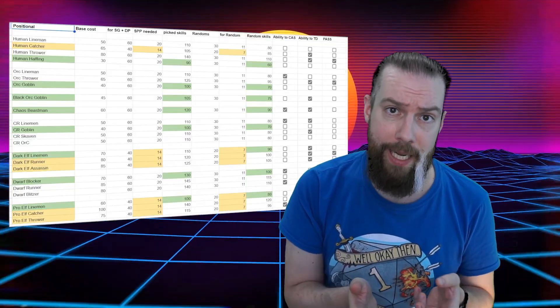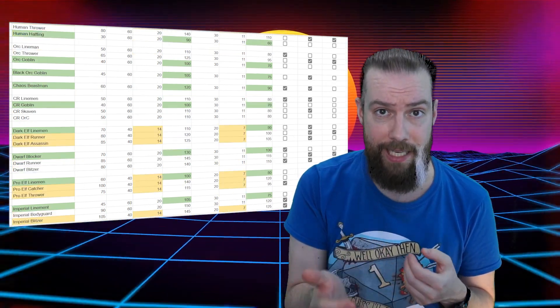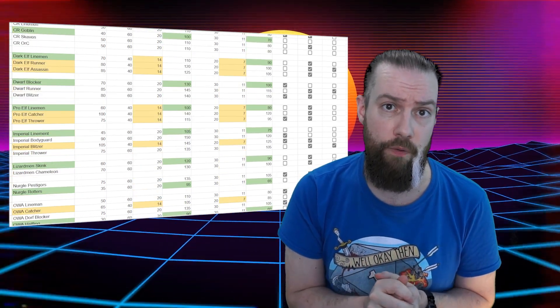Otherwise, we probably could have spent that team value in a more reasonable way. To add to that, we want to mitigate cost by having a player that has primary access to both agility and general skill groups, as it costs more team value to pick a secondary skill and it costs more SPP to get a secondary skill. Now there's a slight kink in this plan — positionals that have access to both general and agility tend to cost more than players that don't, so we might end up in a situation where it's cheaper to buy a player with only one skill group and eat the cost of a secondary skill.